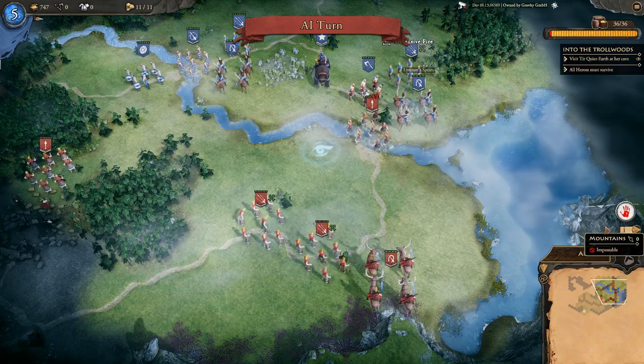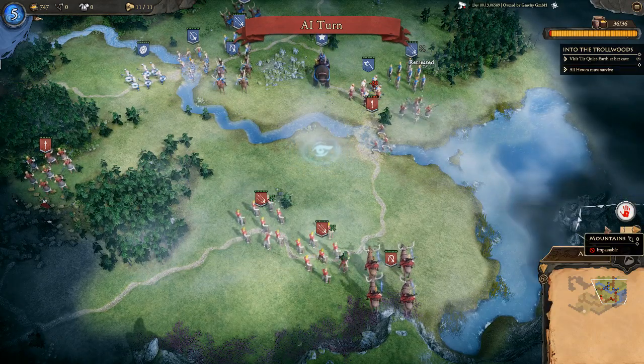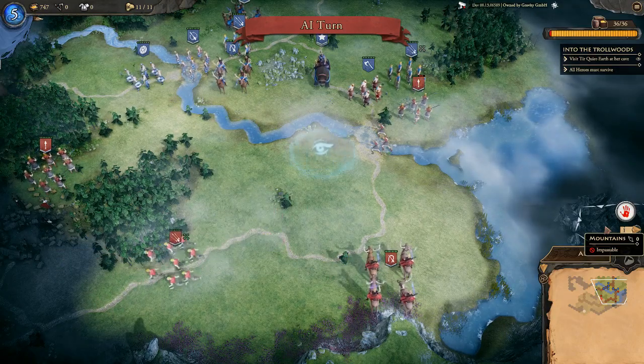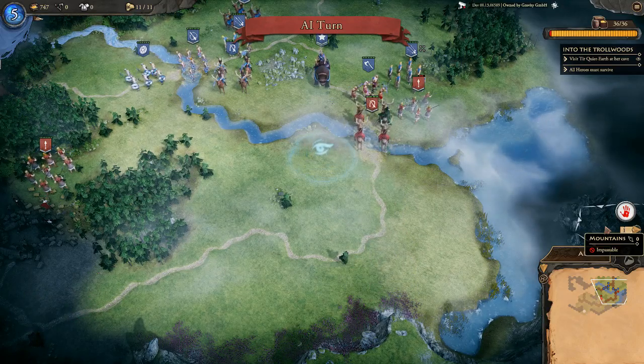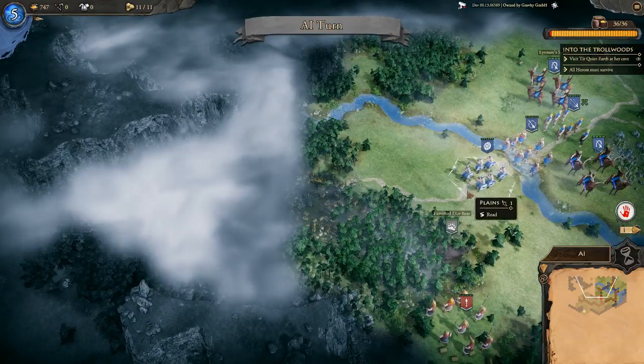The enemy is getting braver — they've put themselves right on that tile I didn't want to step on. This could give us an opportunity to do some serious damage. It looks like they are just as big fans of the stag riders as I am.